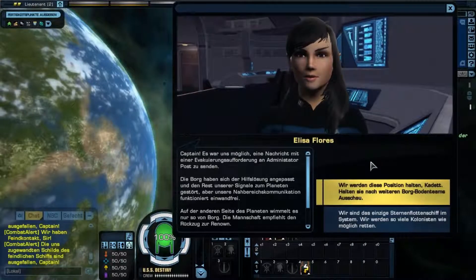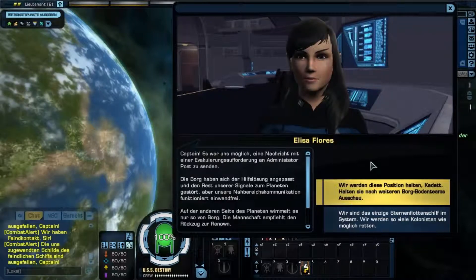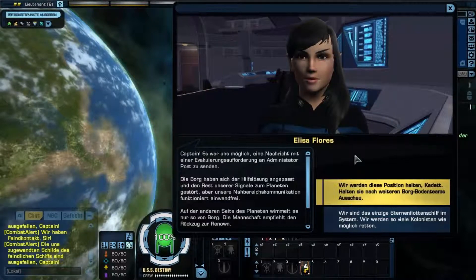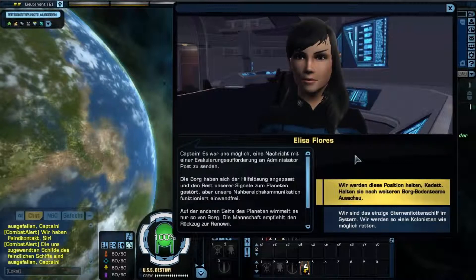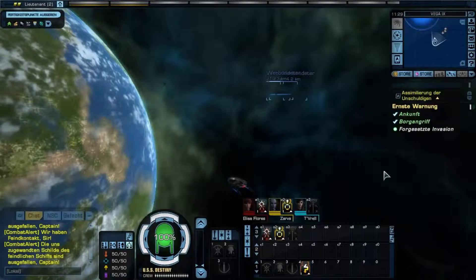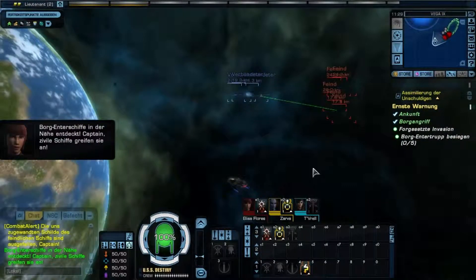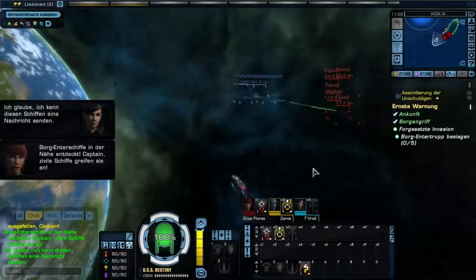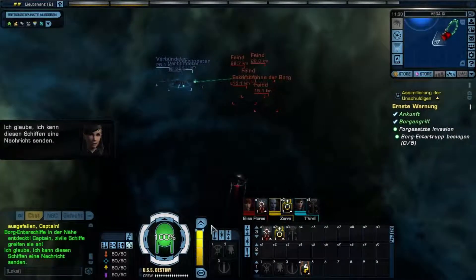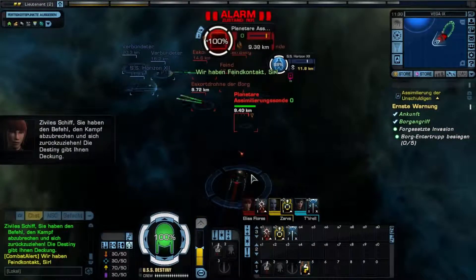Captain, I have short range communications. Long range signals are still blocked. I can contact the planet and have informed administrator Post of the situation. However, the Borg have already landed and are moving toward the colony. It may be more prudent to retreat back to the Renown, sir. We are the only Starfleet ship in the system. We will save as many as needed. The Borg landing craft detected nearby. There are civilian ships engaging them. I believe I can send a message to those ships. Civilian ships, you are ordered to disengage and retreat. We will cover you.